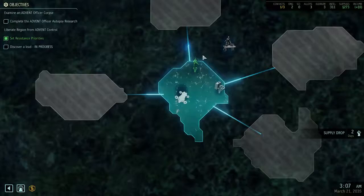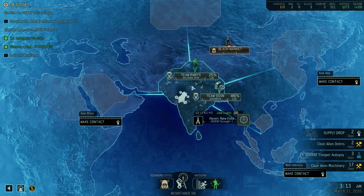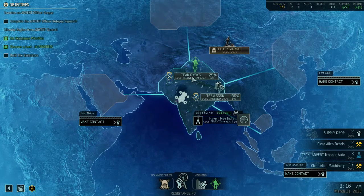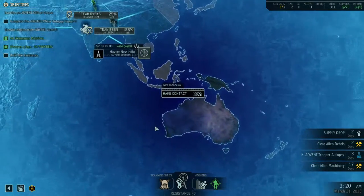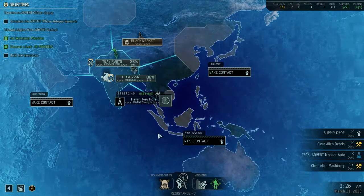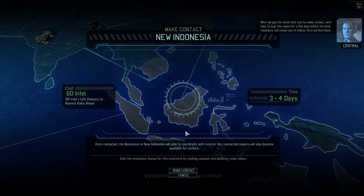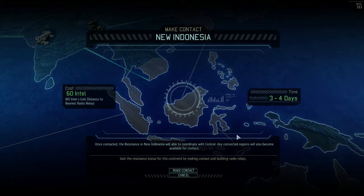So, without further ado, let's get onto the map and check things out. We've got a jailbreak with Team Sun that's almost ready for infiltration. We've got Team Ruby on a recover item that's also almost ready. Even though we don't have resistance radio yet, I think it's about time we start making contact with other regions. After we pay the initial intel cost to make contact, we'll have to scan the region for a few days before the local resistance cell comes out of hiding. Once we find them, we'll be up and running in the new region.